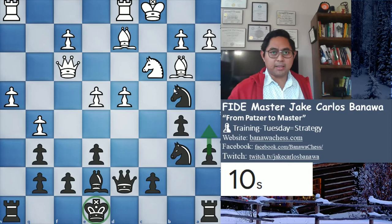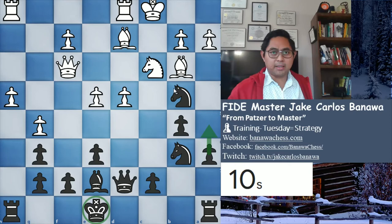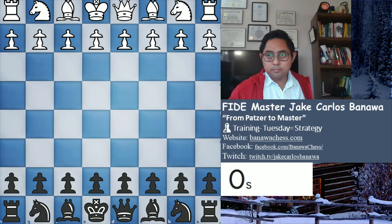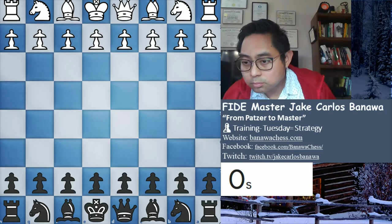At least for me, my move is A5 followed by A4. I feel like I need to counterattack against white - so we'll see. Alright, let's go.